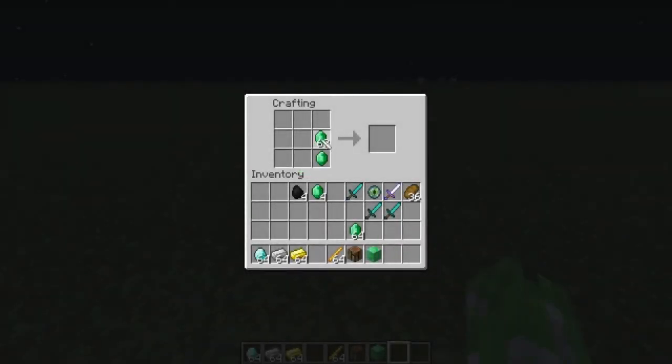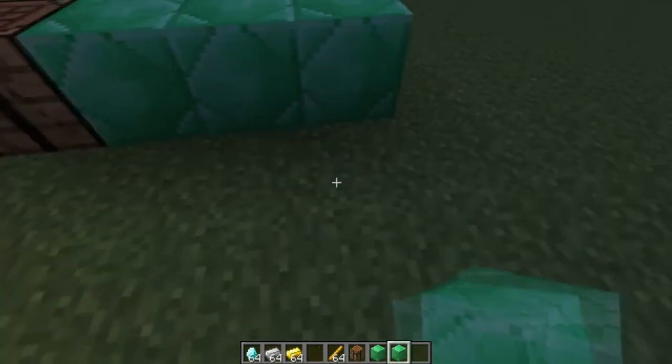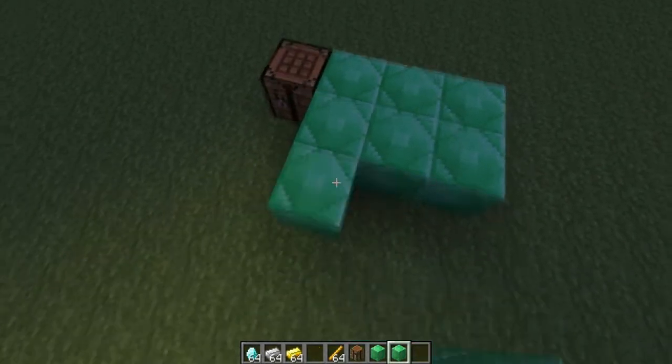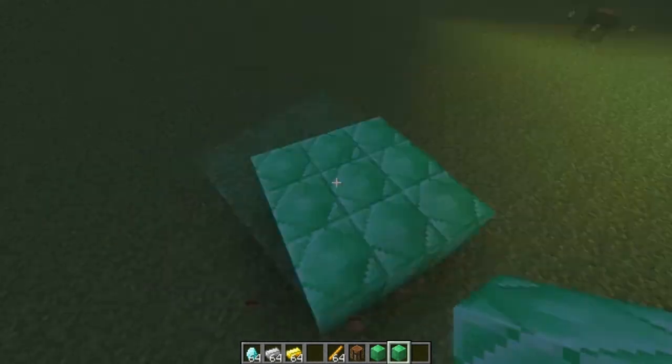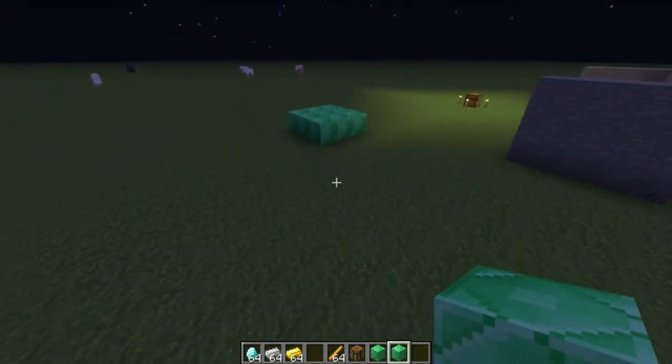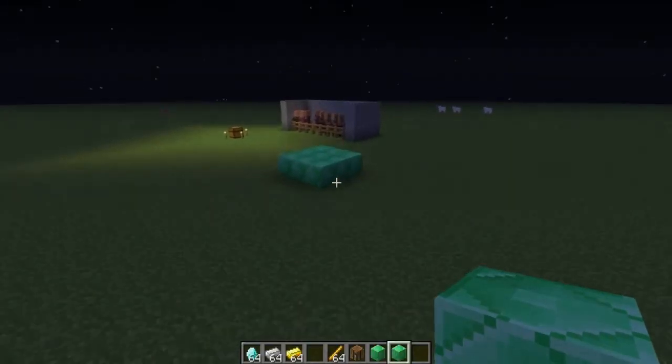Next is the emerald block, which is pretty cool. I can see people using it for house decoration in Creative. If you have emerald blocks, you are rich. I say 'freaking' a lot.